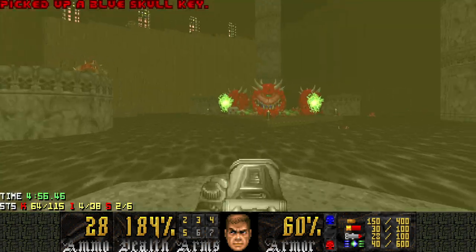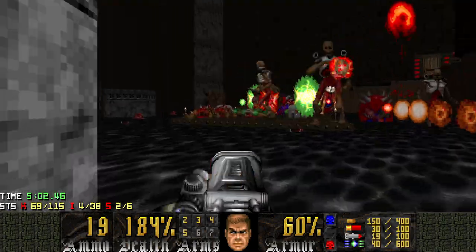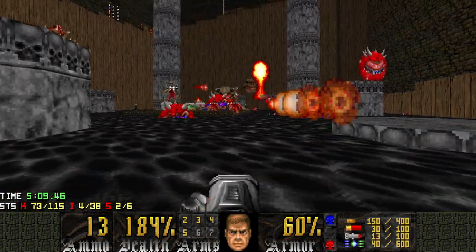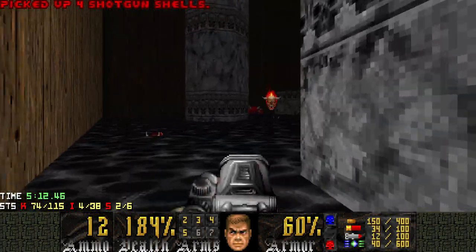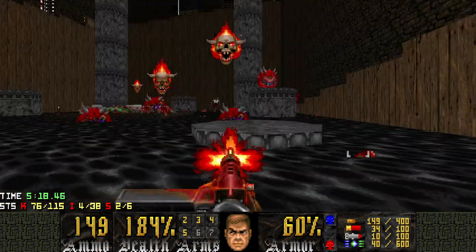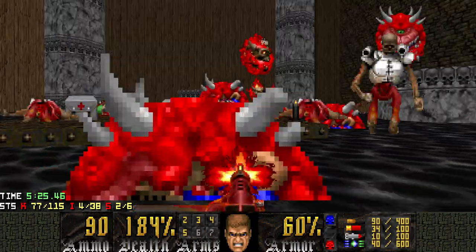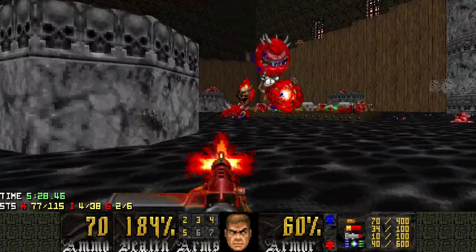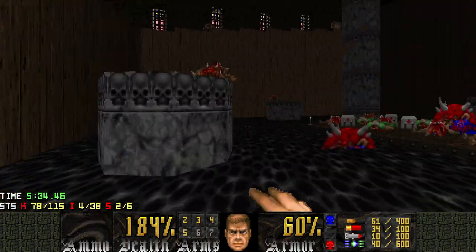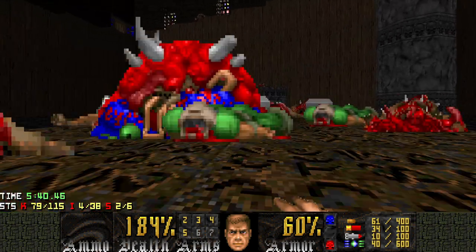When we lower the blue key, we are going to have to face all these enemies. There's cacodemons and revenants, and that's not all — there's even more, there's pain elementals. The pain elementals are usually priority number one because you just don't want them to shoot lost souls in your face. If you're going to rocket them like I did, you'll have to be very cautious to make sure they aren't firing at you. Because you know how those pain elementals are with those lost souls. The seeker missile is really following me. Let's just fight this guy — and we're good.